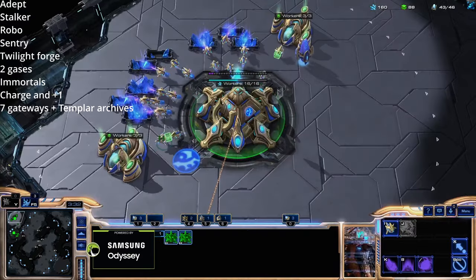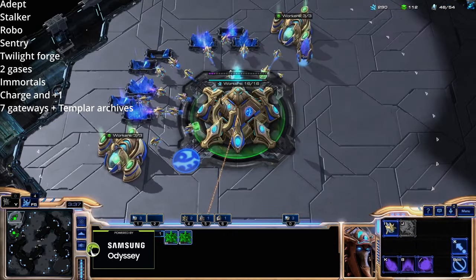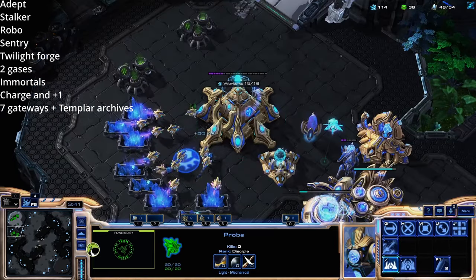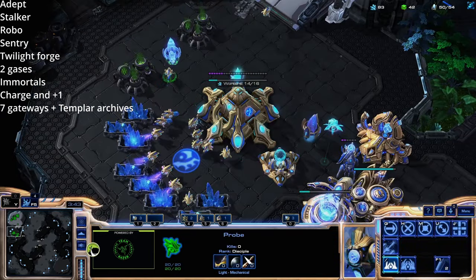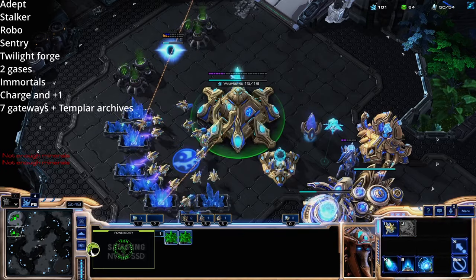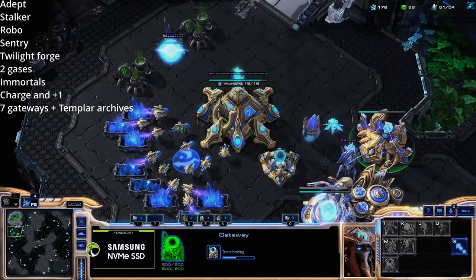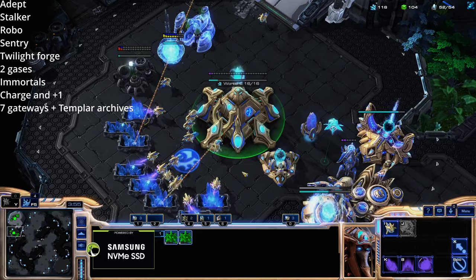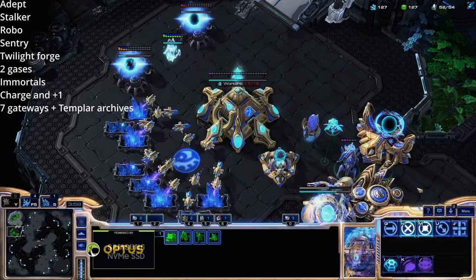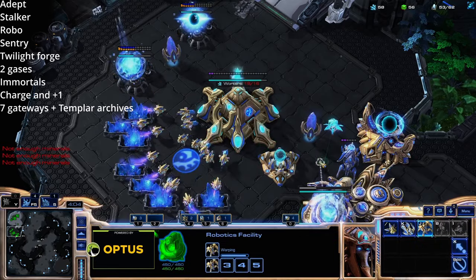It's a very simple build — I even get supply blocked just for a second here, but that's fine. Around 41 supply you want to build a pylon. Next we want to add twilight and forge; we're going to go up to charge and plus-one attack as well as the templar archives. When you're getting saturated on your natural — around 16 workers at four minutes — you're going to add double gases. We're going to keep building probes. You have detection, you have a shield battery, you can use battery overcharge, you have immortals — this is a great defensive build.